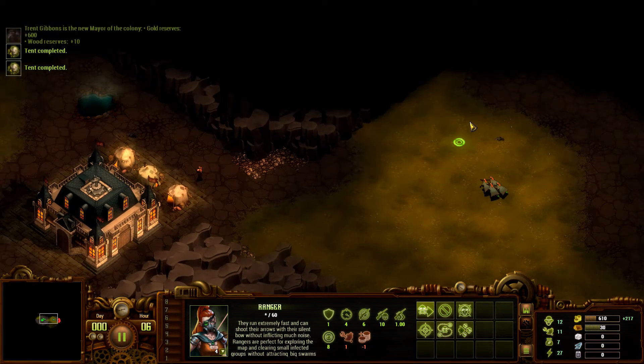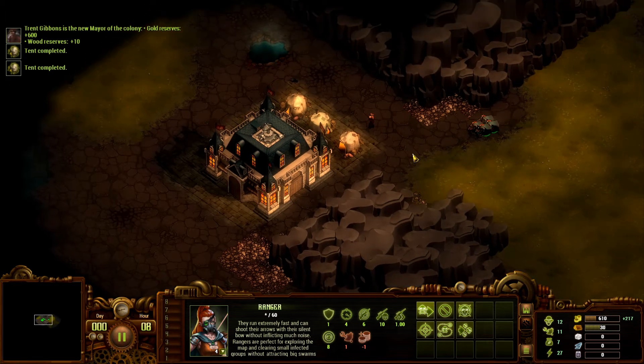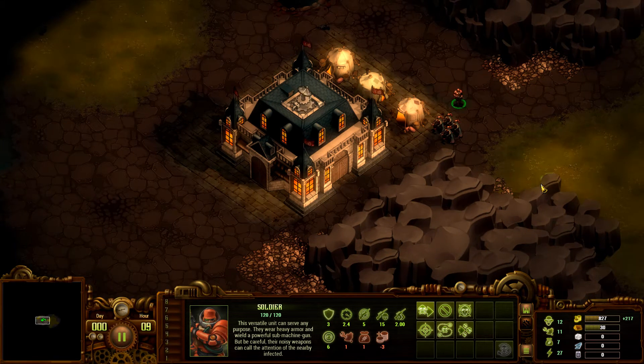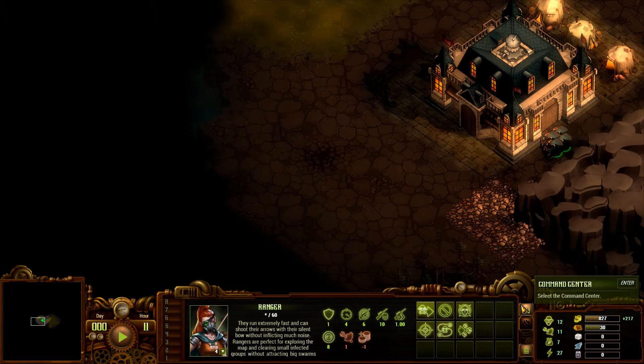Gold reserves plus 60 and wood reserves plus 10. I'm going to do this because gold can build up pretty fast and I don't want it to overflow. We definitely want to build a wall right here to start. Let me pause for a second. We have two soldiers — I want to select two of them. Here's what we'll do: we'll have the soldier come over here and set up a patrol, back and forth. Also, we should be building some stuff.